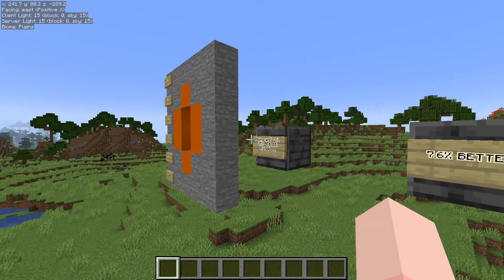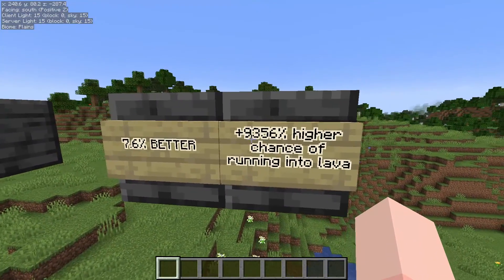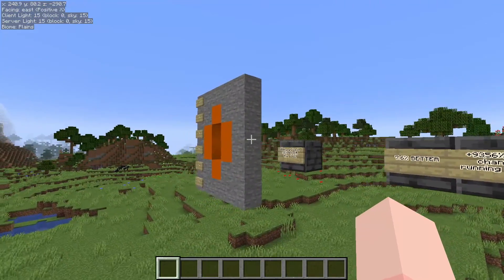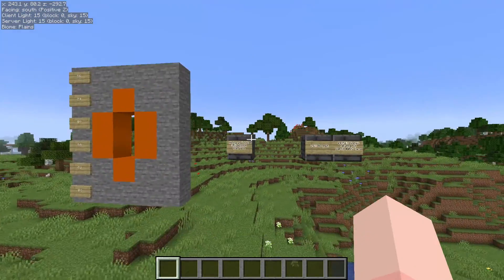He also did the math for lava and found that you have a 9,356% higher chance of running into lava when mining at Y6 compared to Y11. And this makes perfect sense.